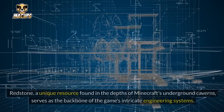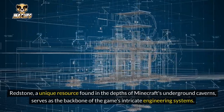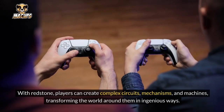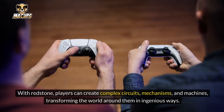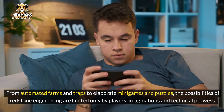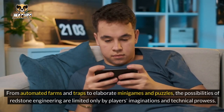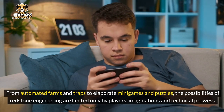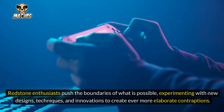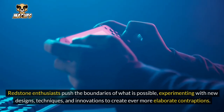Redstone Engineering. Redstone, a unique resource found in the depths of Minecraft's underground caverns, serves as the backbone of the game's intricate engineering systems. With Redstone, players can create complex circuits, mechanisms, and machines, transforming the world around them in ingenious ways. From automated farms and traps to elaborate minigames and puzzles, the possibilities of Redstone Engineering are limited only by players' imaginations and technical prowess. Redstone enthusiasts push the boundaries of what is possible, experimenting with new designs, techniques, and innovations to create ever more elaborate contraptions.